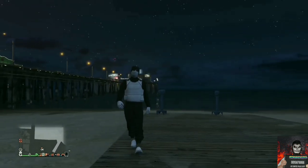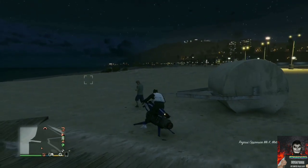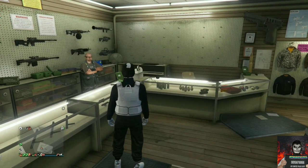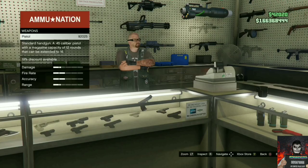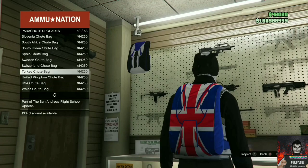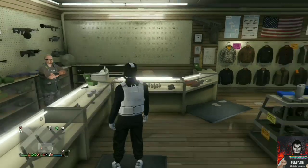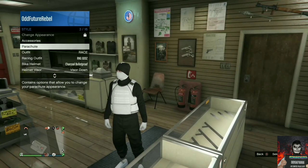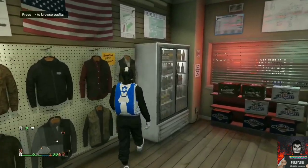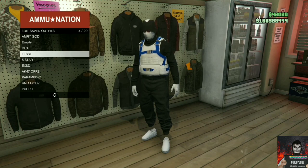Your outfit should look exactly like mine. Make your way over to the closest ammunition store — we will be transferring over a black duffel bag to this outfit. If you do not own a black duffel bag, there will be a link down below in the description. Once you're at the ammunition store, go to the front counter, go to parachutes, go to parachute bags, and purchase an Israel troop bag. Back out from the front counter and equip it through your interaction menu.